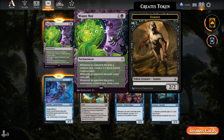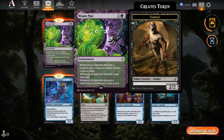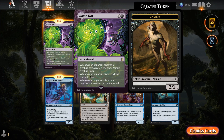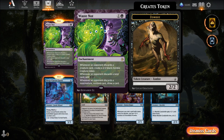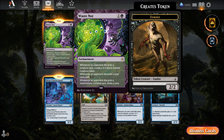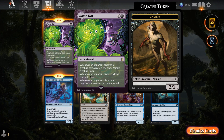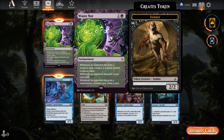Waste Not — two mana enchantment. Whenever an opponent discards a creature card, create a two-two black zombie. Whenever they discard a land card, add two mana. Whenever they discard a non-creature non-land card, draw a card. Basically, in a discard deck this card is brilliant — you can do a lot with it.